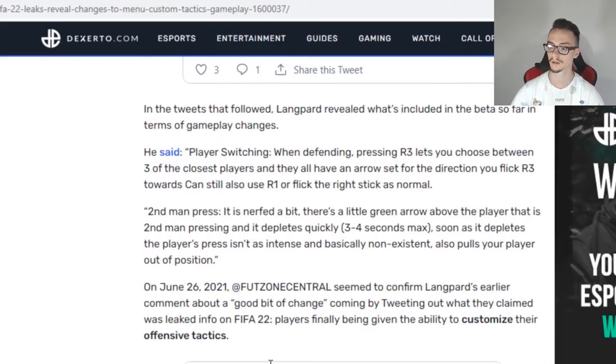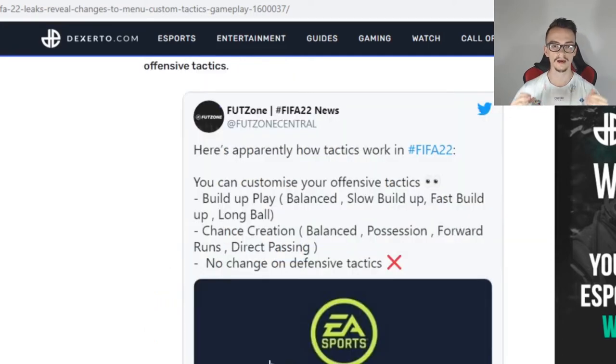It also pulls your player out of position. So the second man press is not good to use on FIFA 22, because you can get your player out of position.